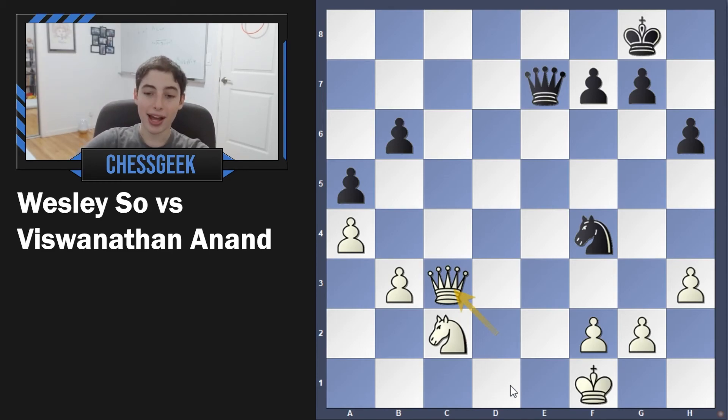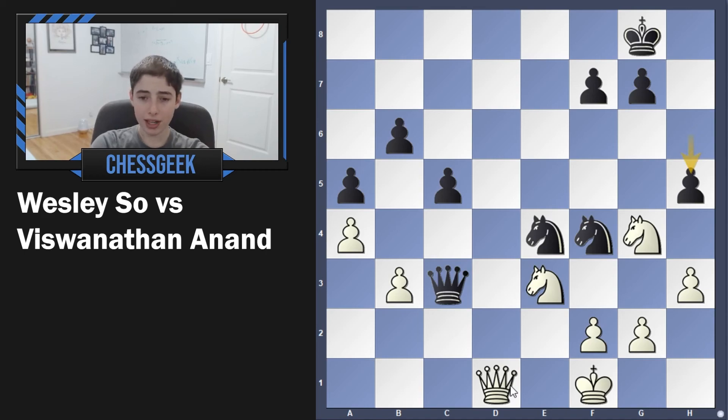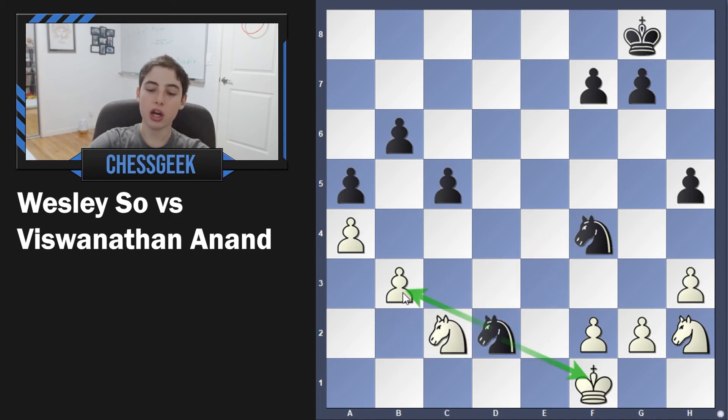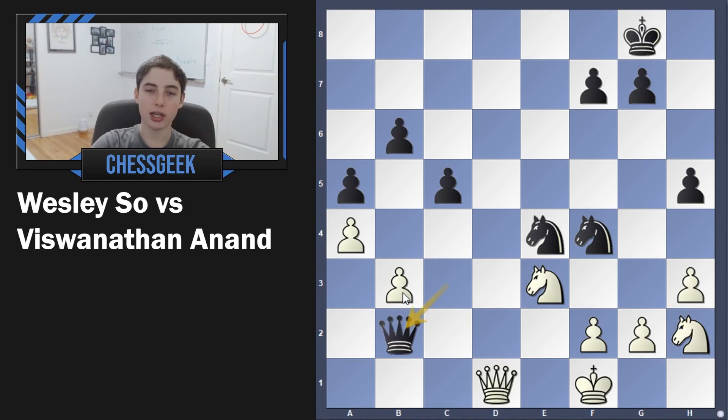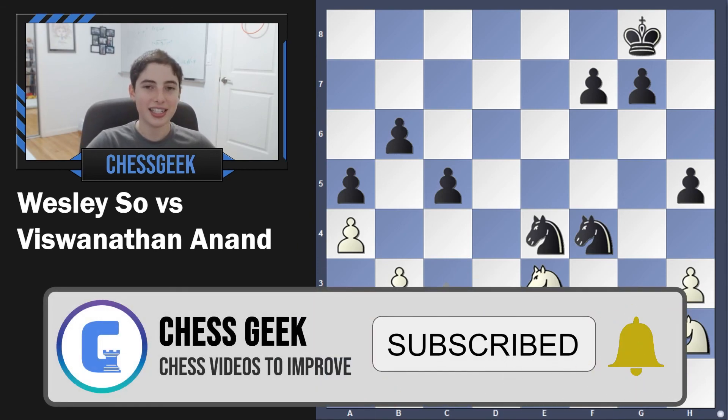So how did the game continue? Of course, Vishy did not find this. We see knight to e3 and from here it continues to go downhill for white. We have queen to c3, the knight moves, and h5 is actually a beautiful move. The point is you want to take away the defender of f2. Once the knight moves, notice that queen to b2 comes with a double attack — an attack for checkmate and an attack on this pawn. The only reasonable way to save both is queen to c2, but this also loses a pawn because of this fork. So you're going to lose another pawn as white, which is why Vishy Anand actually resigned. Hopefully you guys enjoyed the video — make sure you subscribe if you're new around here, and I'll see you guys next time.